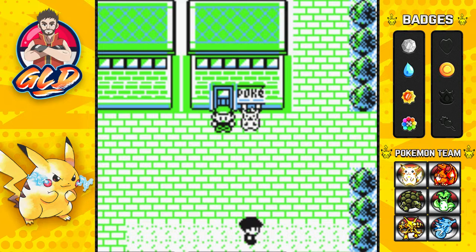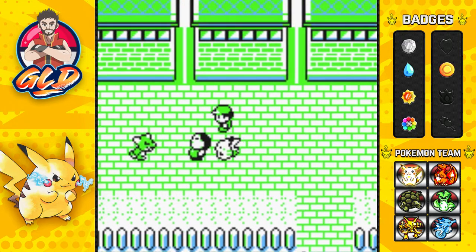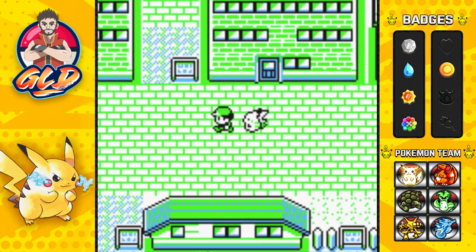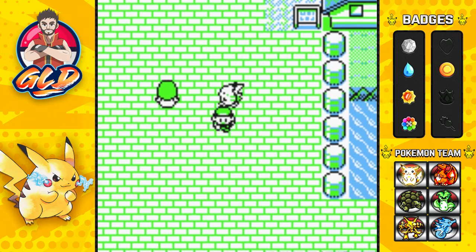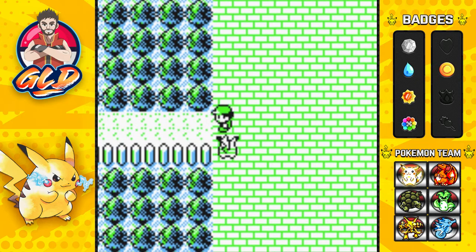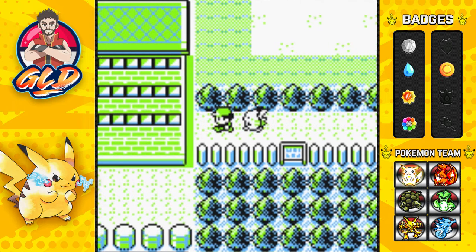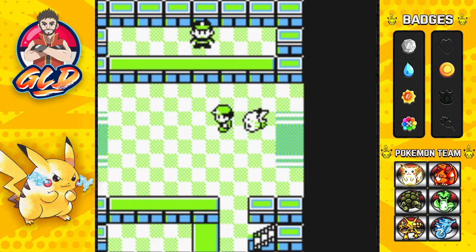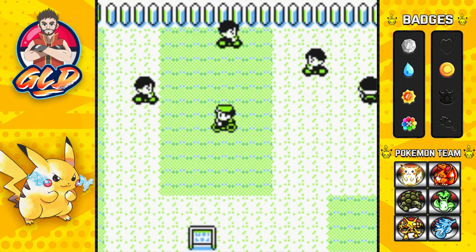What's up guys, it's me your host, welcome to another episode of our Pokemon Yellow walkthrough. In our last episode we went through a speed button bonanza - we used the speed button to battle a boatload of people. A video that could have taken about an hour got reduced to 15 minutes because this is the craziest part of Kanto - there are a lot of trainers for a very specific reason.